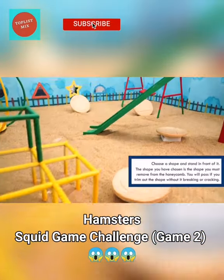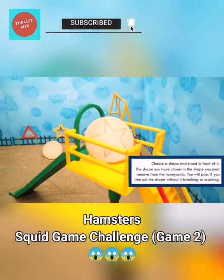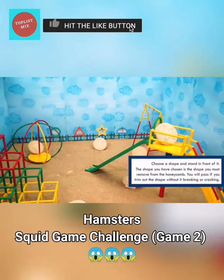Welcome to the second game. Choose a shape and stand in front of it. The shape you have chosen is the shape you must remove from the honeycomb. You will pass if you trim out the shape without it breaking or cracking.